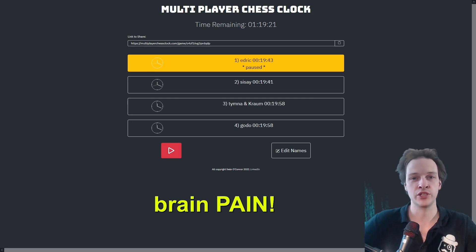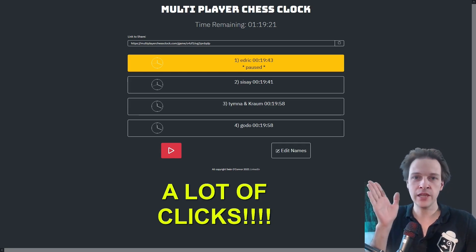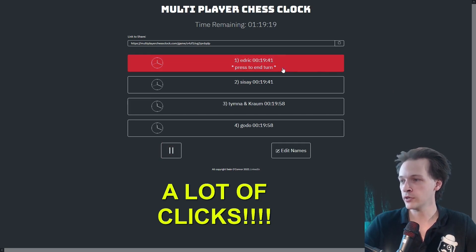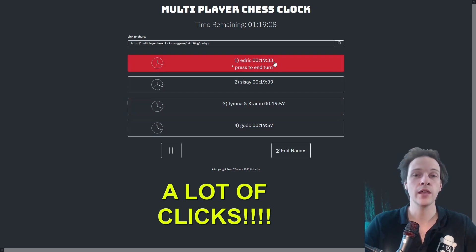One thing to mention: there are going to be a lot of clicks. The way we executed this was using multiple monitors — one for SpellTable and one for the chess clock. If you're on one monitor you're at a disadvantage, though you can also use your mobile phone since it's just a link. For example, Edric would draw a card, play a land — which doesn't create a stack so no priority pass needed — then cast a Sol Ring, pass in a circle, Sol Ring resolves, tap it for mana, and pass again.